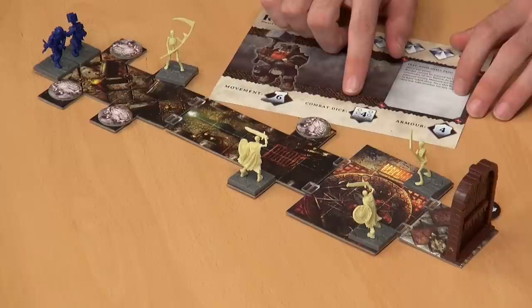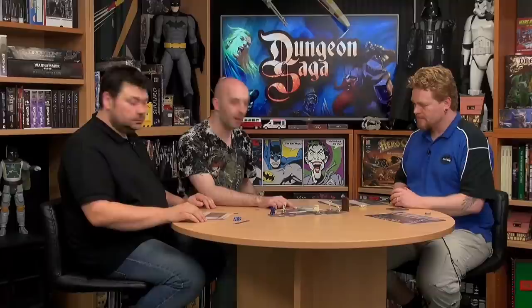So who are you? I am Rorden, a dwarven fighter. If I put this under the close camera so everyone can see — I have my stat card. I'm reasonably tough with armor four, quite handy in combat with four dice, and movement six, so I'm actually quite nippy for a dwarf.